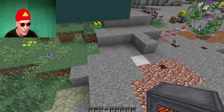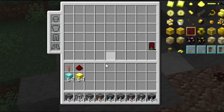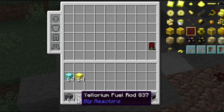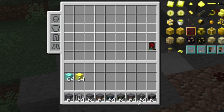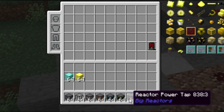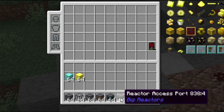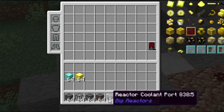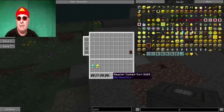Ich zeige mal eben mein Inventar. Der Reaktor wird natürlich aus dem Reactor Casing gebaut, und dann kommen diese Dinger rein, wo das Yellorium drin ist. Entscheidend ist oben natürlich diese Steuereinheit. Dann brauchen wir den Reactor Controller und den Power Tab – sonst gibt es keinen Strom, solange er nicht mit Turbinen arbeitet. Dann braucht man irgendwie das Yellorium da rein, das geht über diesen Access Port. Und dann gibt es natürlich noch verschiedene interessante Sachen, wie den Coolant Port, wenn man mit Turbinen arbeitet.